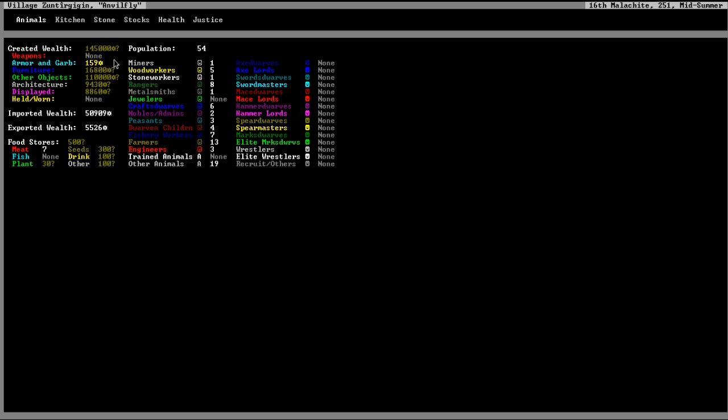We have 54 population. We have stuff — we've been trading for stuff. We have drink, we have food, seeds, animals.